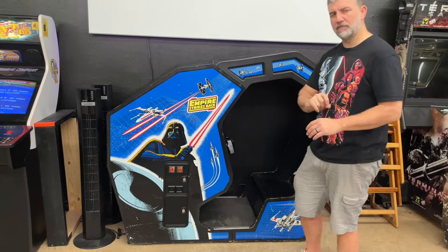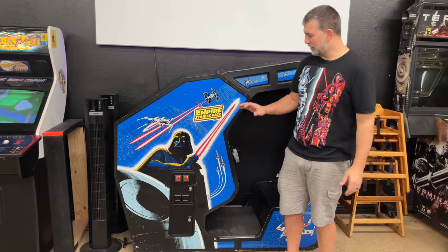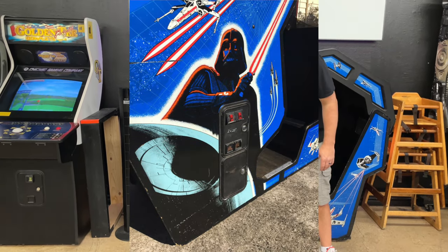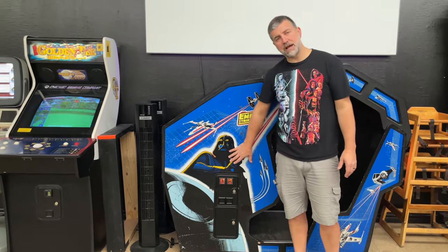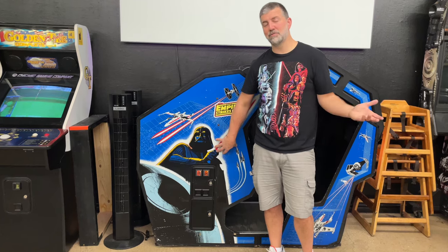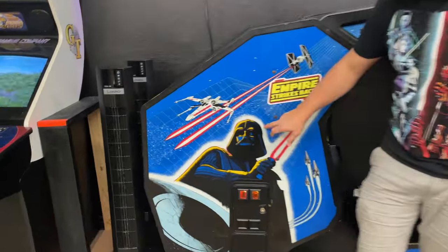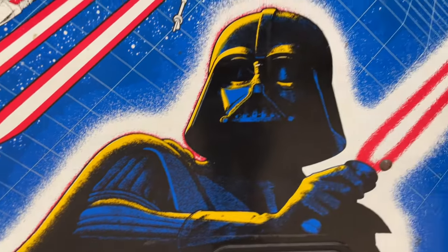The other thing that's pretty unique about this cabinet — if you look at pretty much any other Star Wars cockpit out there, you'll see that the red from the lightsaber and the red from the lasers normally creates a red glare on the art of Darth Vader. But as you can see, it's yellow — he's got this yellow sheen. There is a rumor that this is because it's from another country. You can actually see the red outline, so there's no fading — it's just yellow artwork, which is super unique.